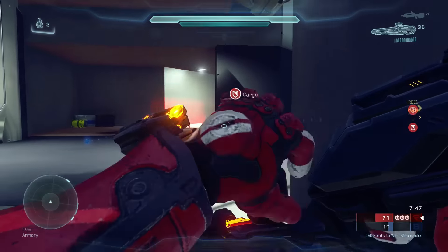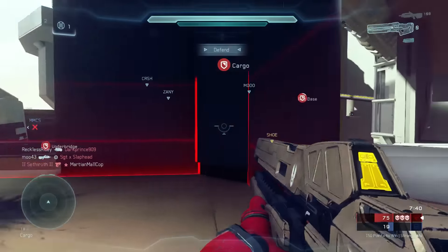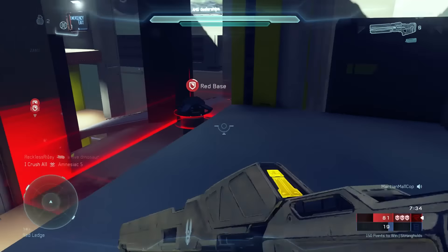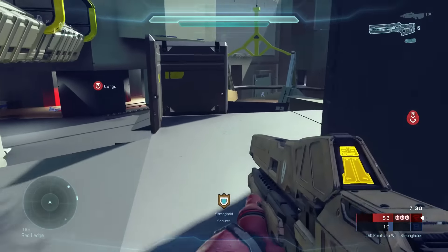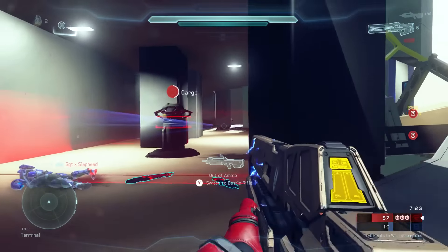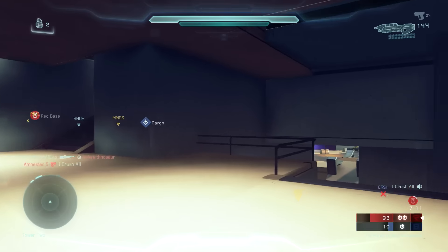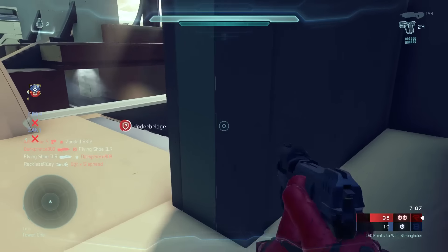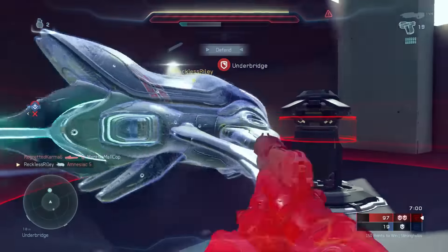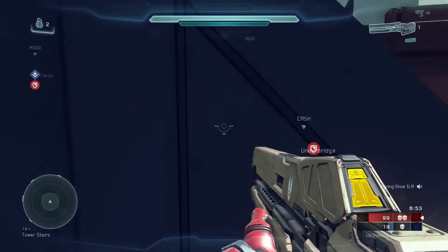The cargo stronghold is still there, but now there is another stronghold in the third level of red base. The third level of red base isn't really an area inherently belonging to red team — that was something I wanted to avoid. Yes, red team spawns at the very bottom of red base, but that third level is actually kind of a hub between several different approaches. You can approach it from green room, which I believe is called bunker; from the armory, where the rocket launcher spawns; or by dropping down from tower three onto the red ledge. It's a really vertical space with cool engagements and it's really fun to attack and defend.